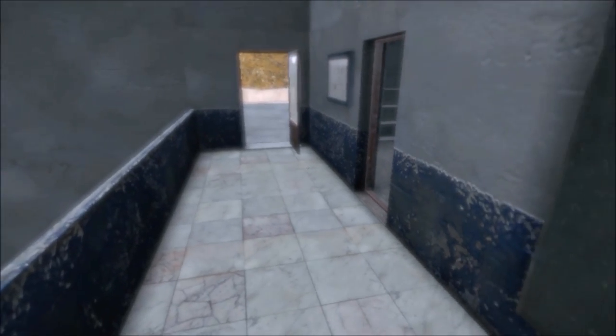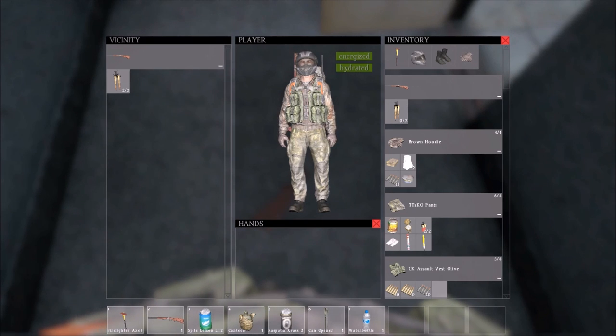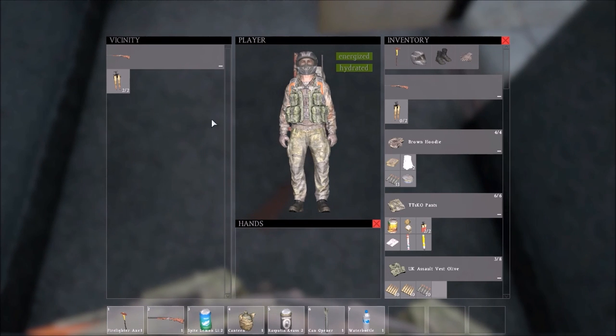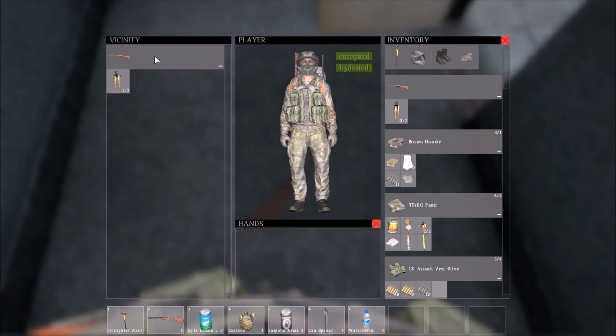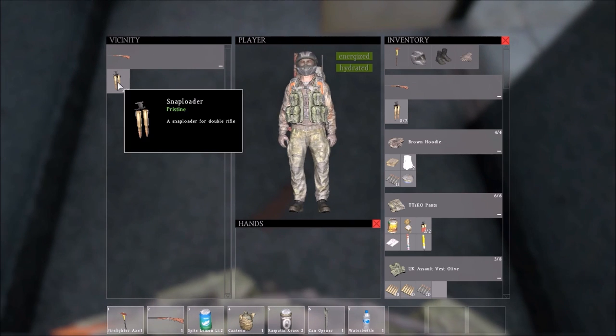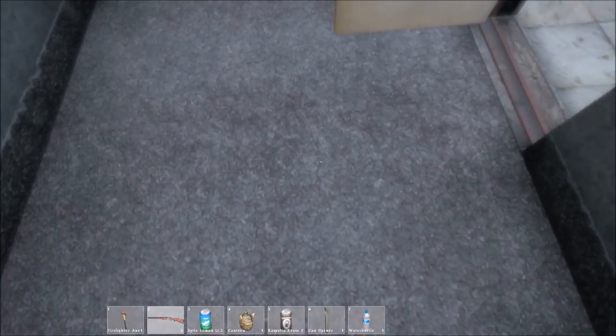I'm in one of these office/administration buildings at the top, and on the floor is a B95. I've already got one, as we've just been looking at, and this one on the floor already has a snap loader in it, which is quite nice. I'm going to pick that up and take it into hand.